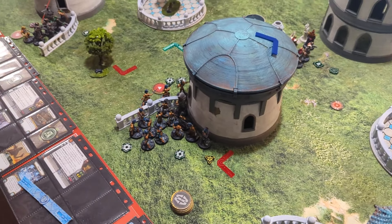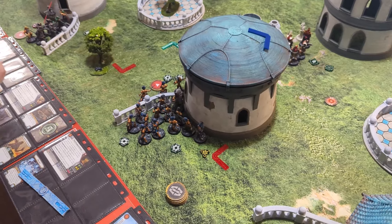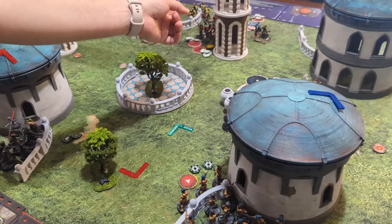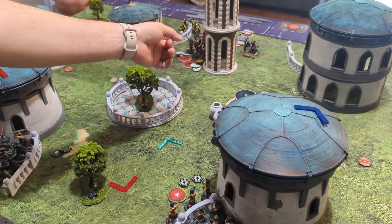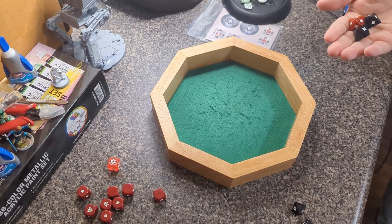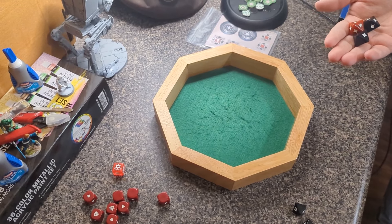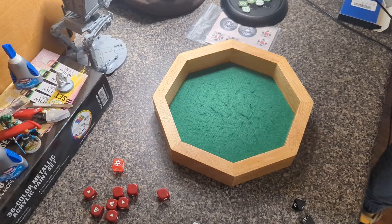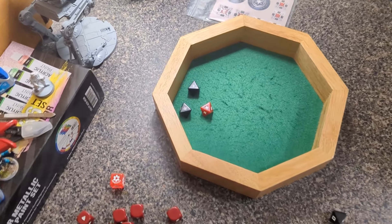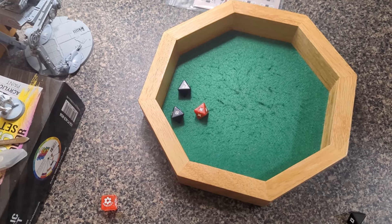I'll go with these Pikes — they'll just range-four shoot at the already-suppressed ARC Troopers, and then dodge again. We got two Black and a Red, Impact 1, doesn't matter with heavy cover. That looks like it's going to be suppression — suppression it is.